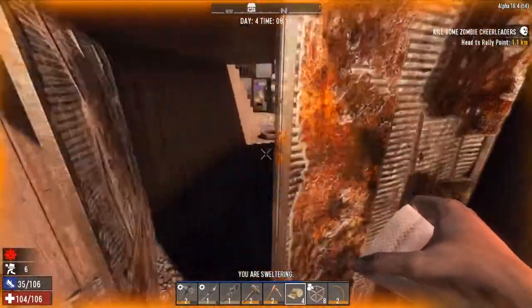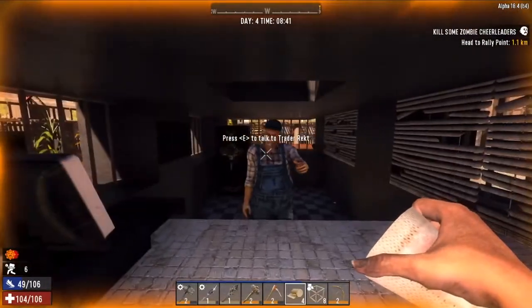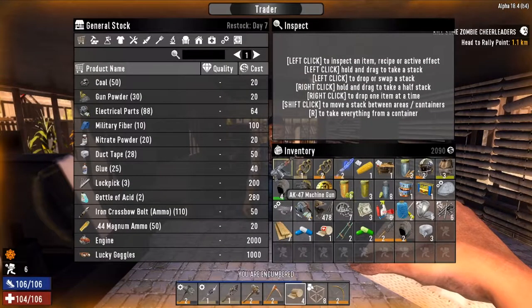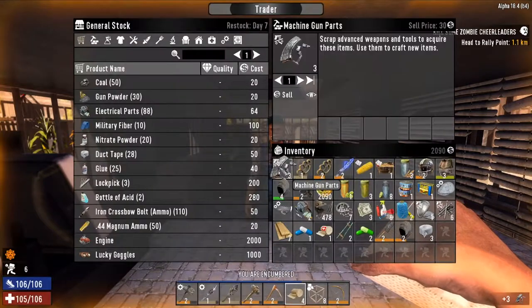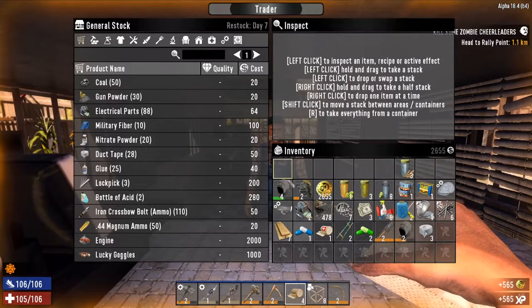Now we're back at the trader. Let's sell some stuff and get a quest if we can. I'll empty your pockets - give me a coin! We'll scrap this because it sells for absolutely nothing. Sell the scrap parts, sell all this garbage.